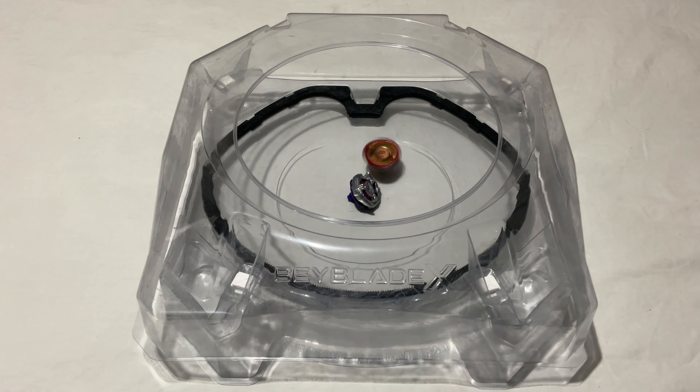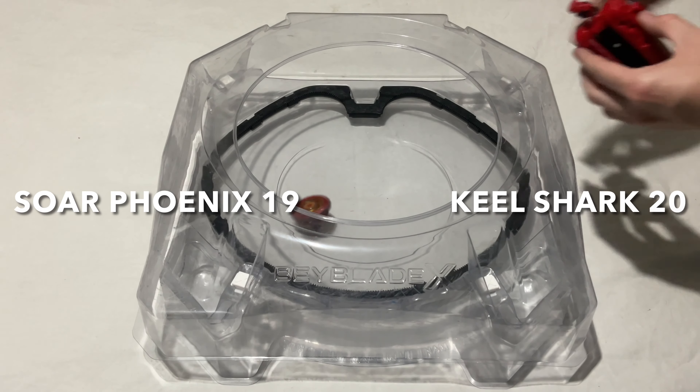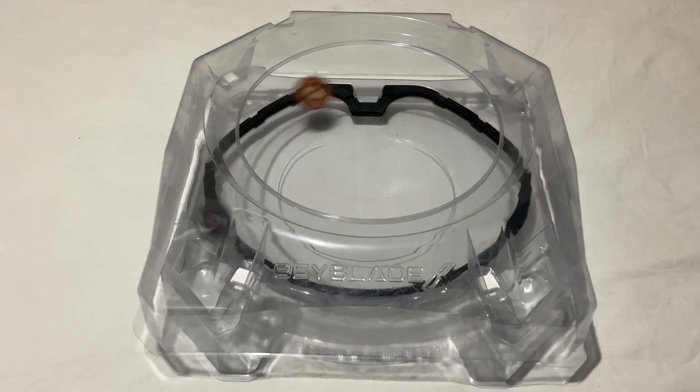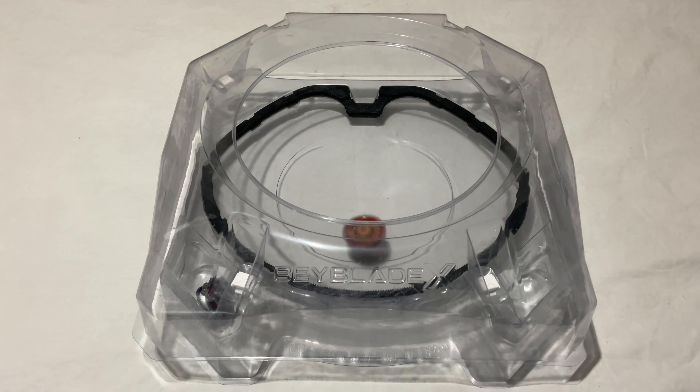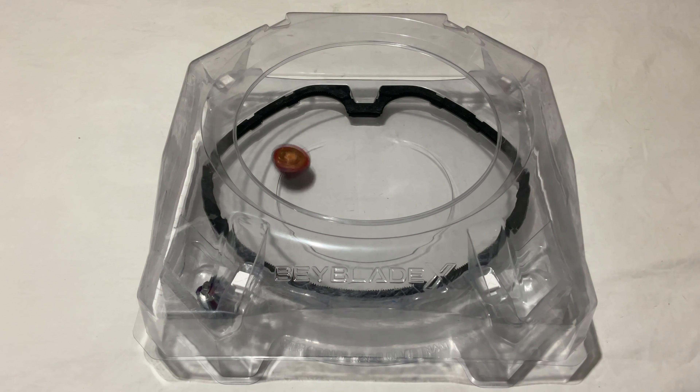Poor Millie got knocked out there. Kill Shark just hangs on and Saw Phoenix takes a spin finish — one point to Saw Phoenix. Boom! Easy! Knockout! Saw Phoenix — two points Saw Phoenix.